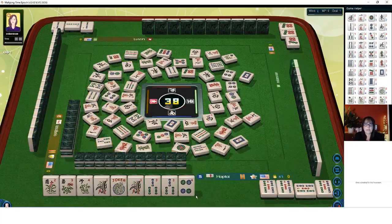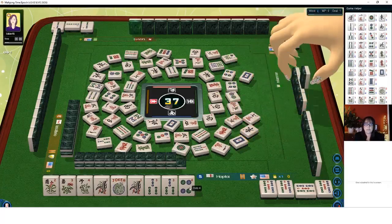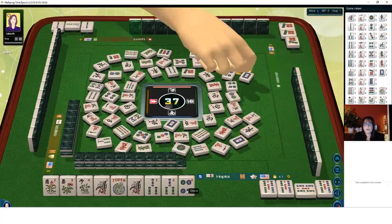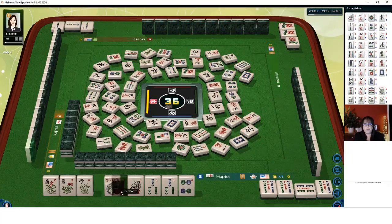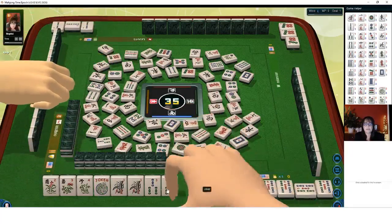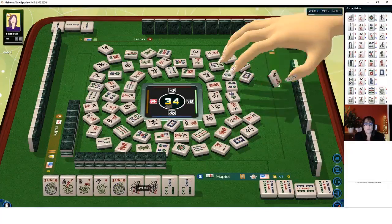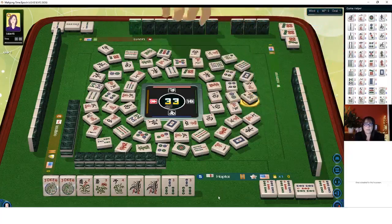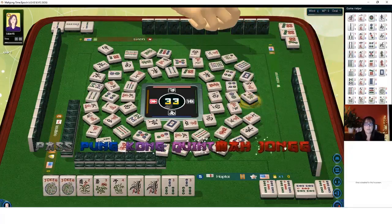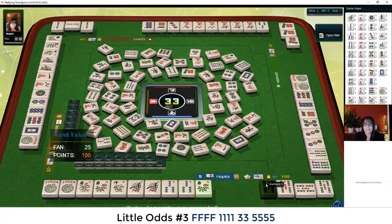Let's get rid of the three. Three bamboos — nobody wanted it. East wind. It would be nice to get a flower or the one bam. South wind — that's nice. Four dots — now nobody knows what we're playing. Either a flower or a one bam and we'll have a winner. Chrysanthemum — there we go. Mahjong! Little odds, third hand down. That one kind of kept me on my toes — that's why I like this game so much. It really makes you think.